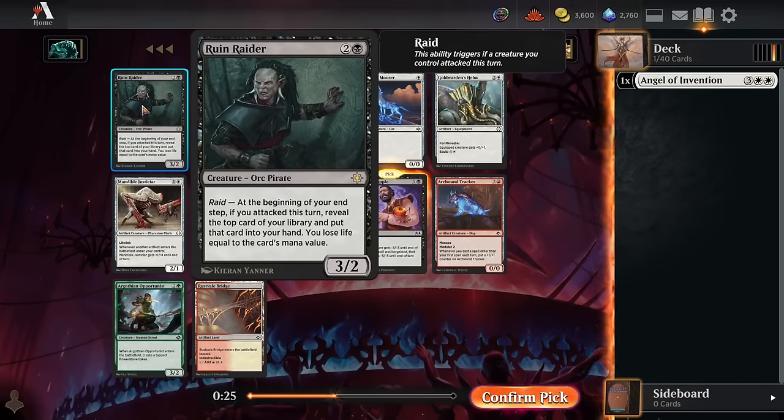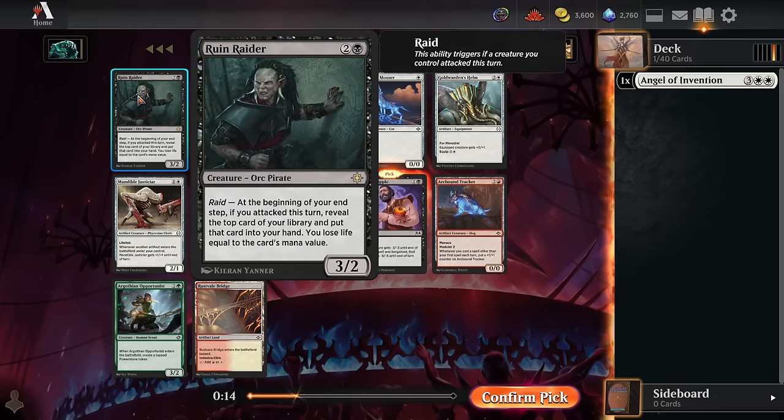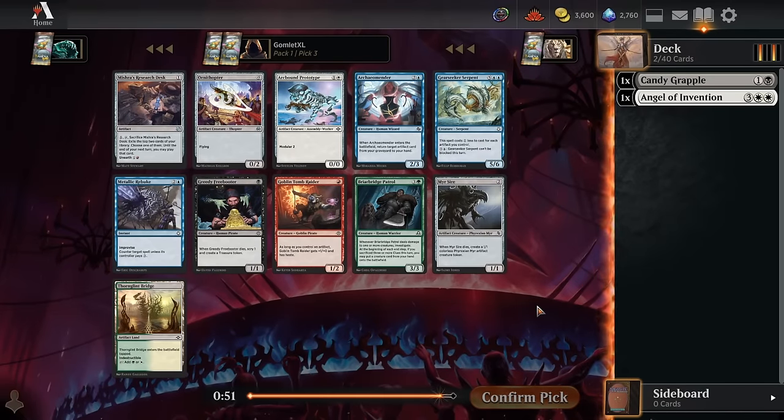Ruin Raider's pretty decent too. At the beginning of your end step, if you attack, reveal the top card of your library, put it into your hand, and lose life equal to its mana value. If you've got Lifelink in your deck that can be pretty nice, but in some matchups where your opponent aggros out a little faster, like when you're on the draw, this can be painful. It's good card advantage, but I'm just going to take the Candy Grapple — it's always good no matter what's going on.